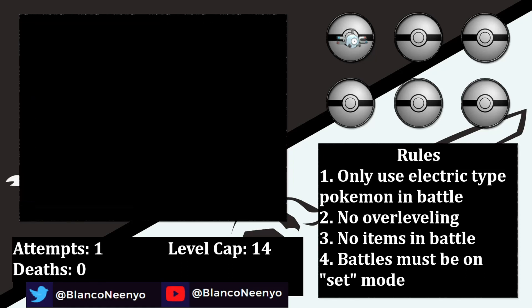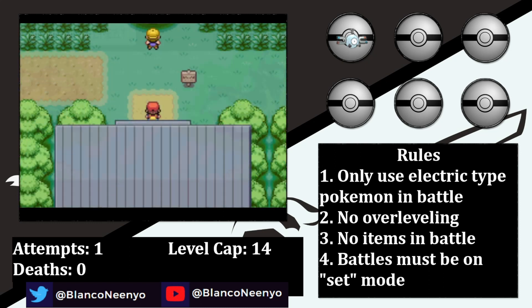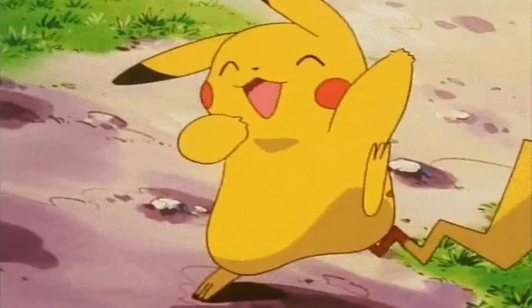Bolts seems lonely, so in order to find them a friend, I head to Viridian Forest, where there's a 5% chance of encountering a Pikachu. I eventually find one, catch him, and name him Mouse Rat. His jolly nature might not be the best for battle, but it is great for team morale.